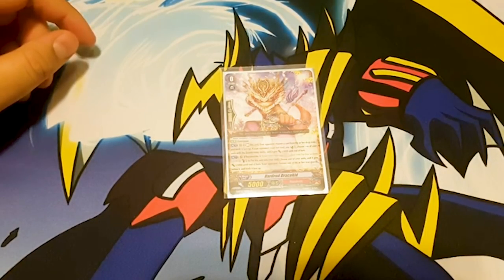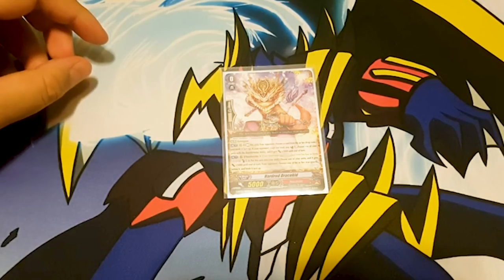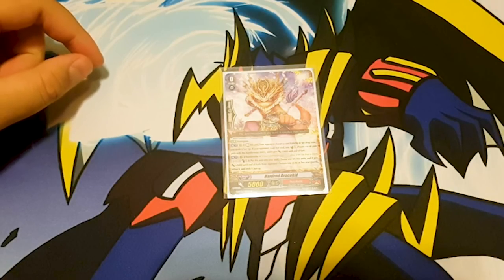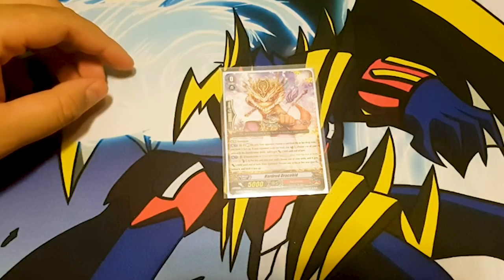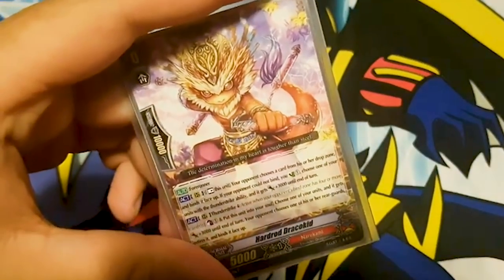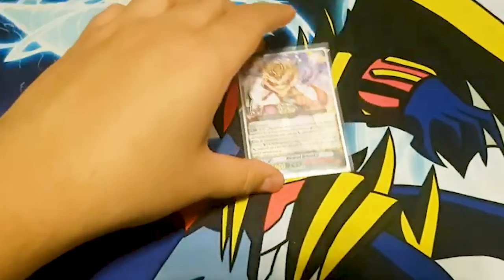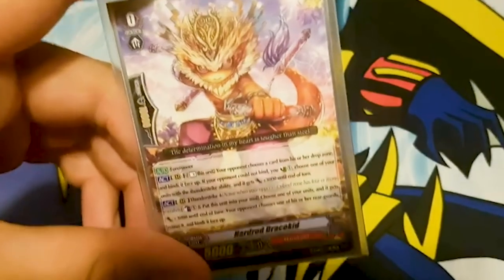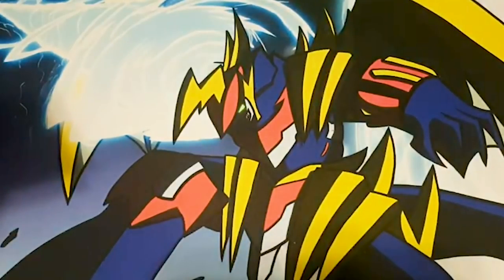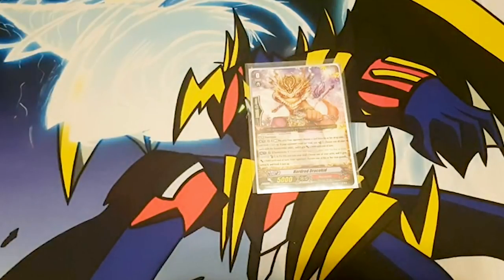Let's get to the start: Hard Rod Draco Kid — what do you do? First skill: Forerunner. Second skill is Act — on rear-guard circle, rest this unit; your opponent chooses a card from their drop zone and binds it face up. If your opponent could not bind, counter charge 1. Choose one of your units with the Thunder Strike ability and it gets plus 3k. Second skill is Counter Blast 1 — shove it into the soul, choose one of your units and it gets plus 3k until end of turn, then your opponent chooses one of his or her rear guards, retires it and binds it. So that's fun.